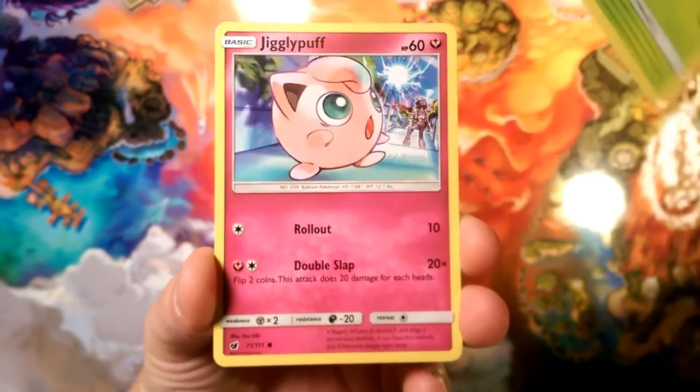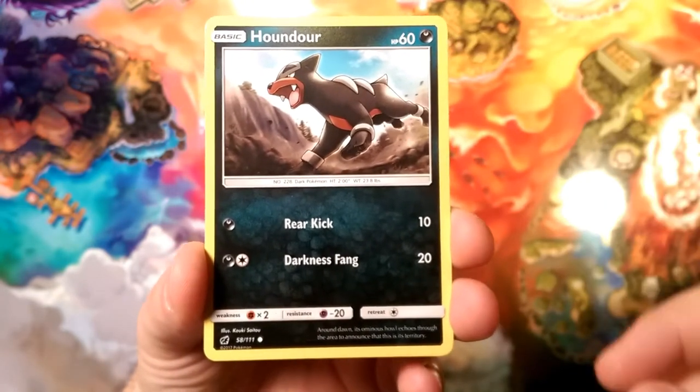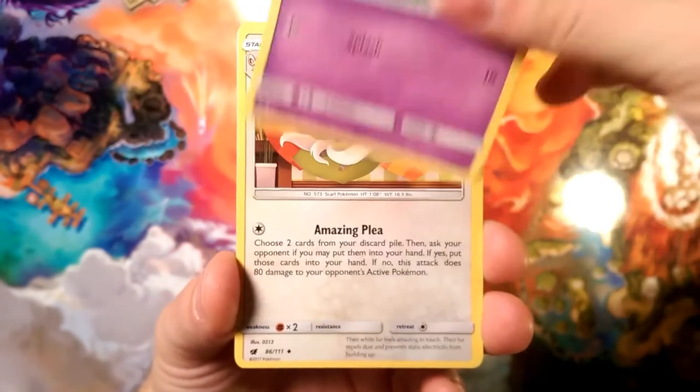An Exeggcute with Hypnosis and Ram. Jigglypuff with Double Roll, Rollout, and a Double Slap. Houndour with Darkness Fang, Splash, and Spoink.